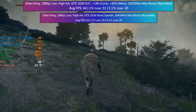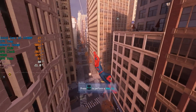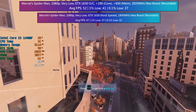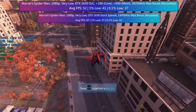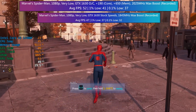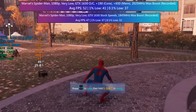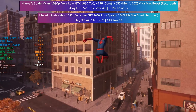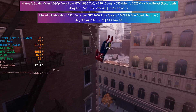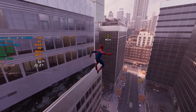Let's move on to Marvel's Spider-Man Remastered, which I think offers some of the best results today. On average Spider-Man gained an extra 5 FPS, with a decent improvement to the 1% and 0.1% lows as well. Walking through crowded areas felt ever so slightly smoother with the overclocked card. Regardless of the overclock, Spider-Man did okay on this card — the game did better than I thought with this entry-level GPU even at stock speeds, but the increased boost clock brought a nice extra bump in performance.